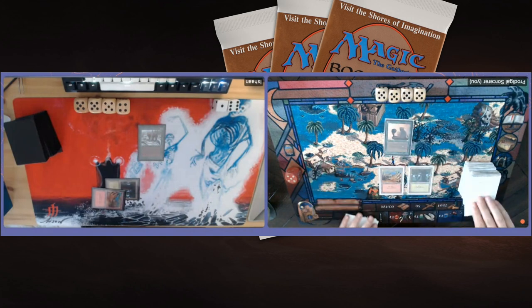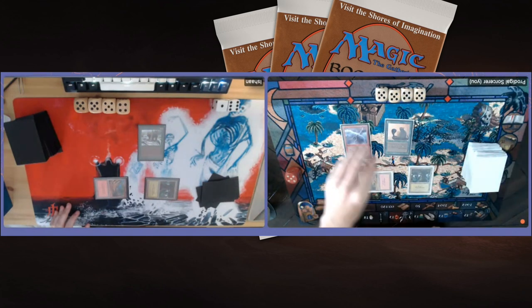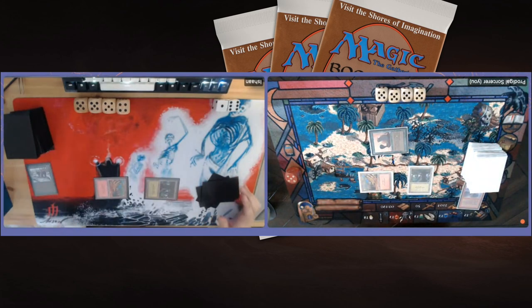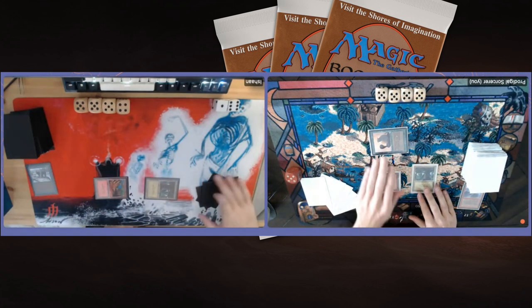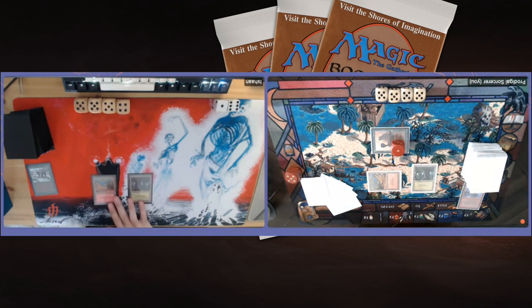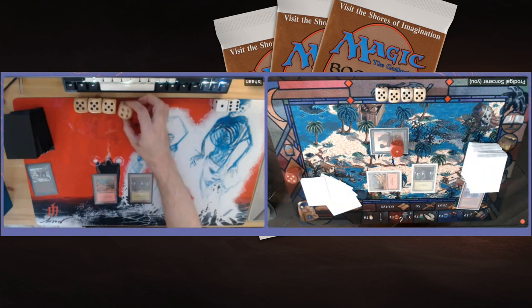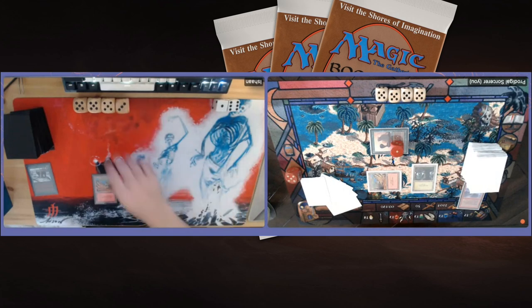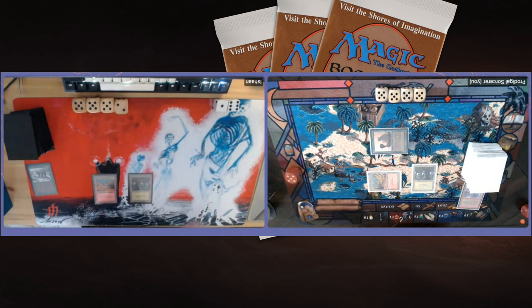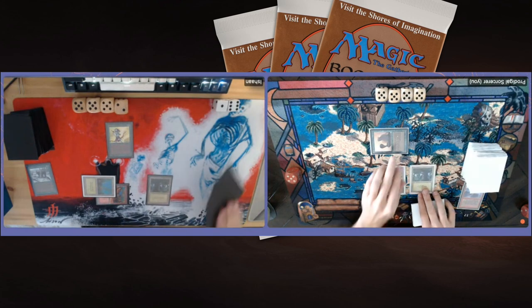Here we see a Grizzly Bear — a 2-2 vanilla, beautiful art by Jeff Menges, who I've actually met in person. He's a really nice guy, I met him in Sweden. I play Chain Lightning on the bear — the bear is toast — and I just keep attacking, trying to put pressure on Ishan. I was a little in doubt about using good removal like Chain Lightning on a Grizzly Bear, but I'm playing aggressive. Ishan plays an Elvish Archer, a 2-1 with first strike — that's a problem for me. I'm also playing the Archer in my deck by the way. I play a Granite Gargoyle, a 2-2 flyer, which is going to fly over the Archer.